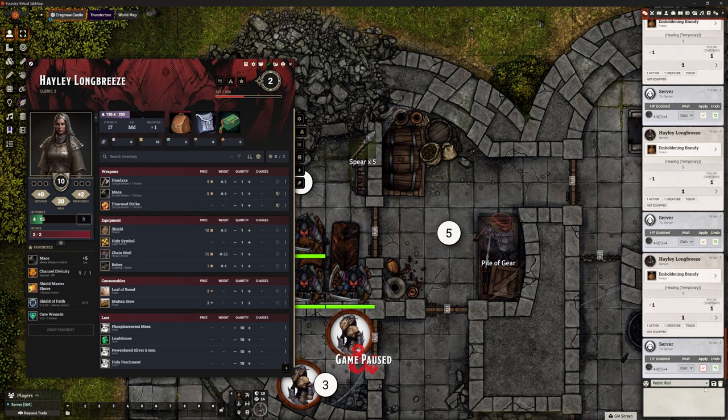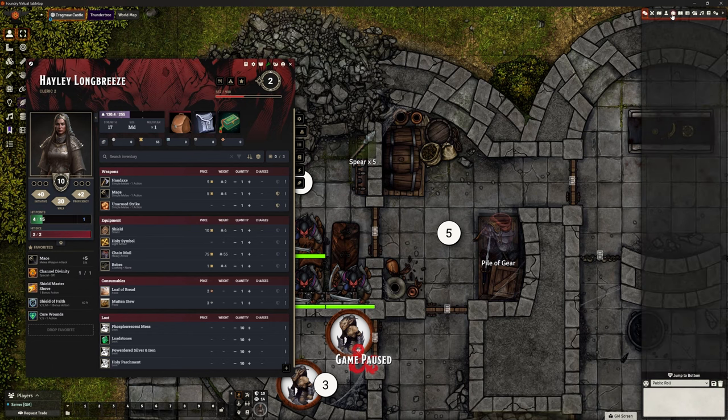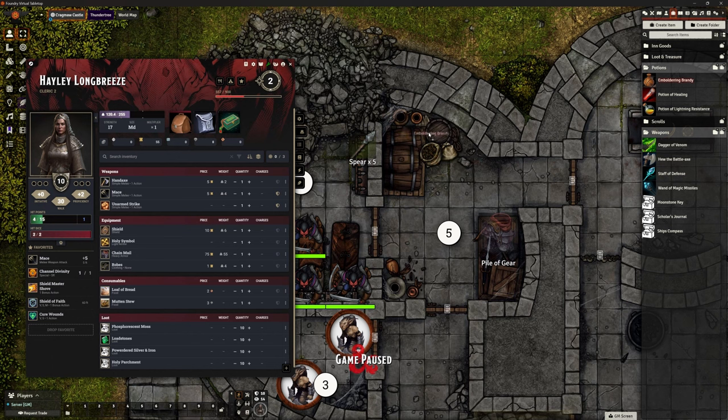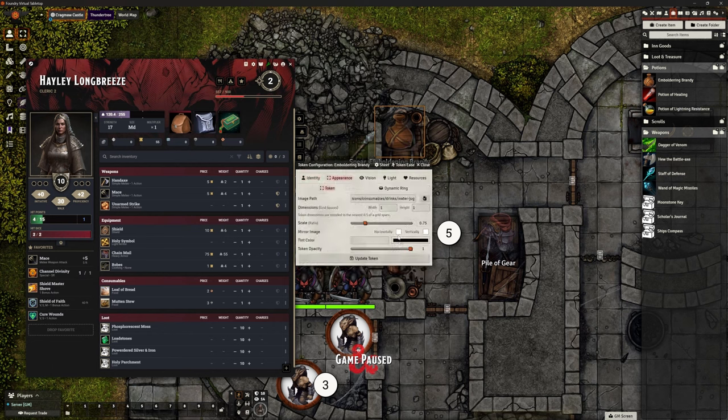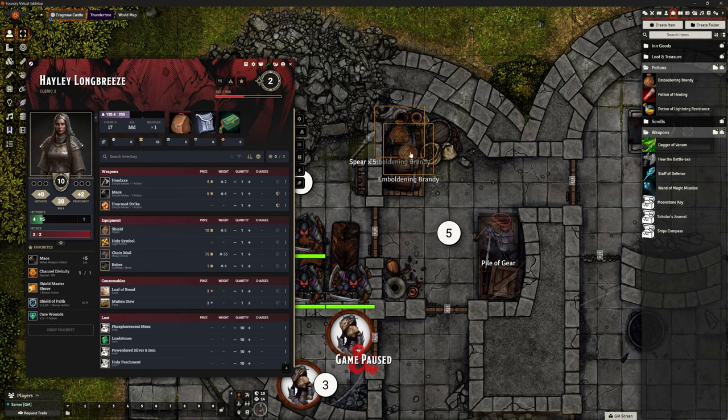The only thing left to do is clear the chat and stick the Emboldening Brandy in amongst the supplies here. I'm going to create a new pile and hide it, so until they search those individual items they're not going to find it. I'll make it slightly smaller. My mouse is jumping around because my dog is pawing at my arm for attention.